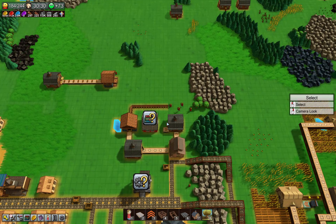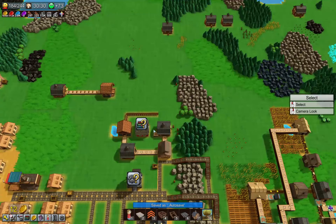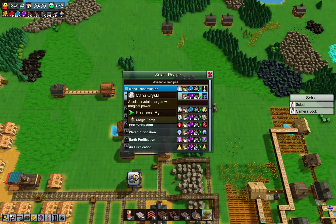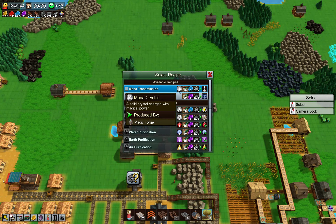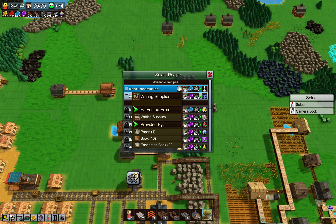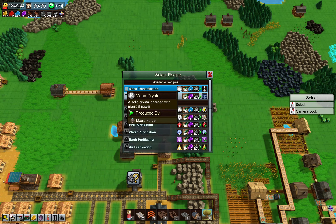So while not permanent, it still can be there. But now that we have mana requirements for the mana transmission, I want to get this one done. It's going to be quite a lot — like 200 books just for that thing, plus 100 mana crystals.